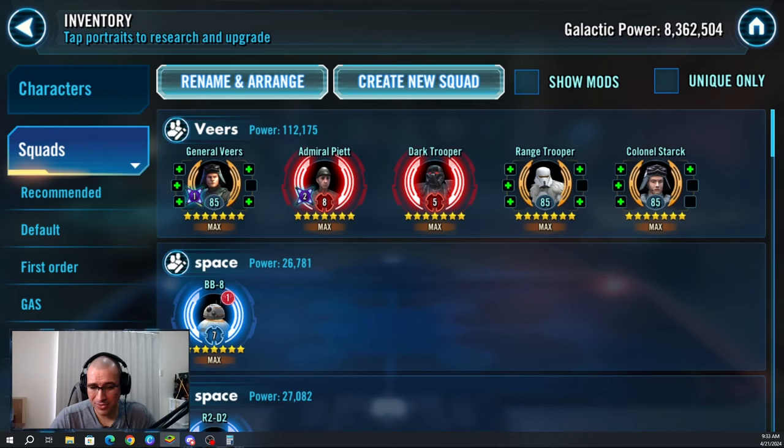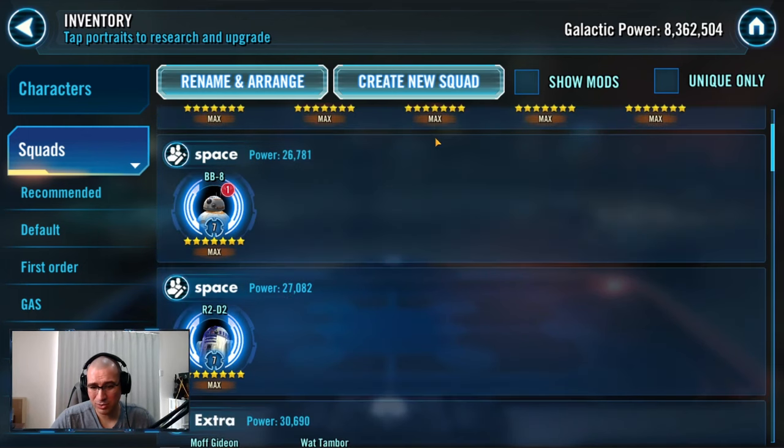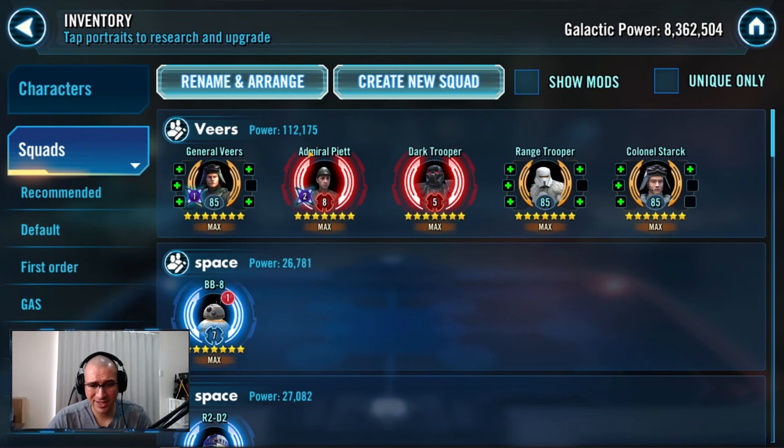For mods, for Veers, Piet, Range, and Stark, the mod sets honestly don't matter that much except for having the speeds dialed in. For Range Trooper I like some survivability and a little bit of speed since he's really slow. Stark ideally would want crit chance and crit damage but he's a middle-of-the-pack character. You can mod Range Trooper for damage too. It really doesn't matter — the key focus is speed.